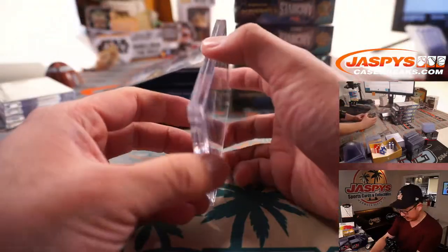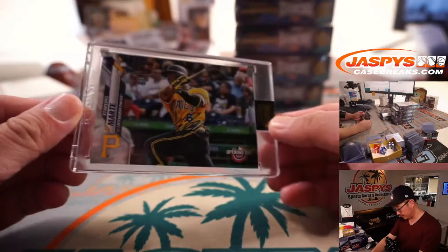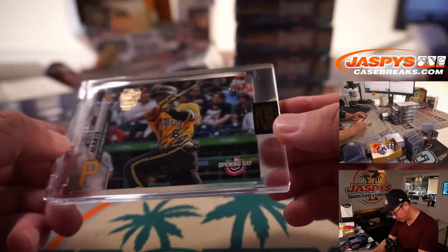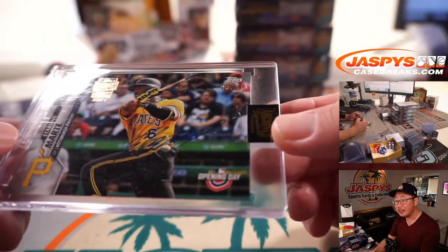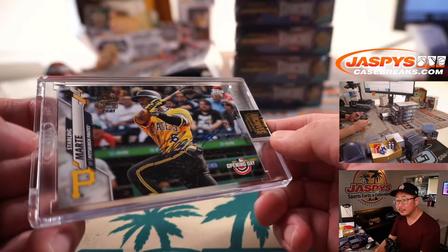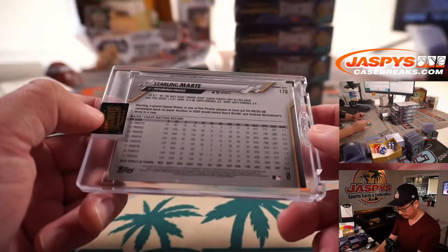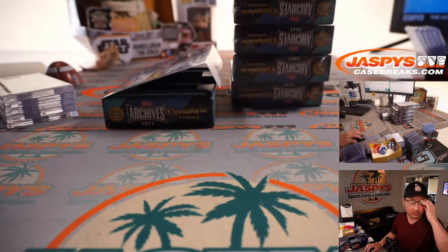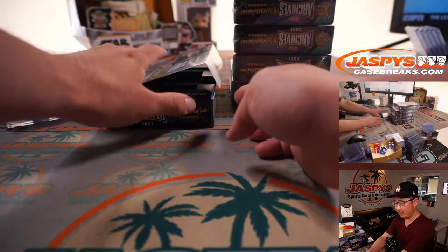Another box — it's Starling Marte. We had Ketel Marte, now Starling Marte. This one's 23 out of 84. You can see his autograph right there, it's sort of hard to see. Starling Marte on my list goes to Paul K.